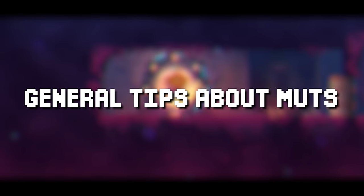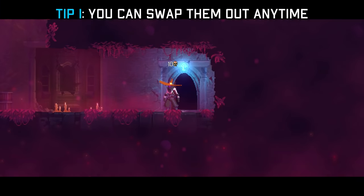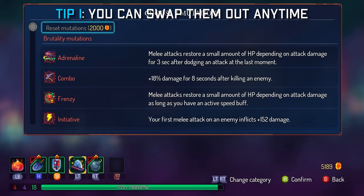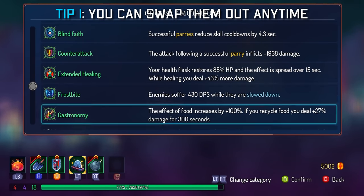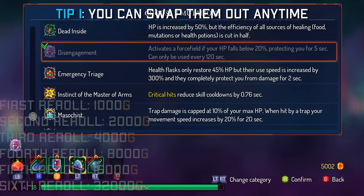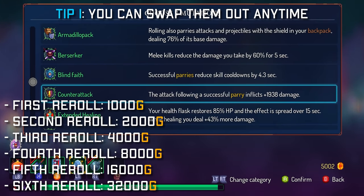The most important thing to remember is that mutations function very differently from items and skills, in the sense that there is no commitment. You can actually change your mutations anytime you want during transition areas. You can reset your mutations, although the cost of re-rolling will double every time you do it. The first time it costs 1,000 gold, then 2,000, 4,000, 8,000, 16,000 and onwards.